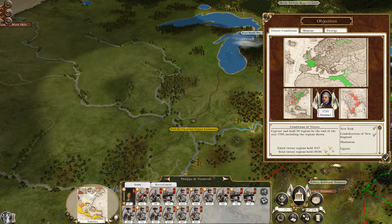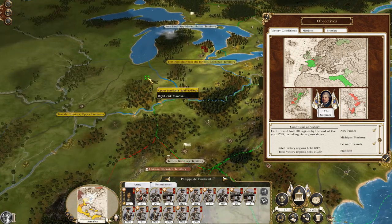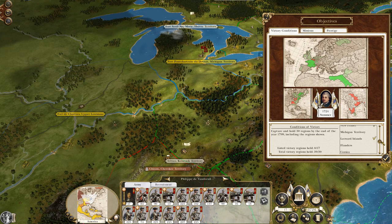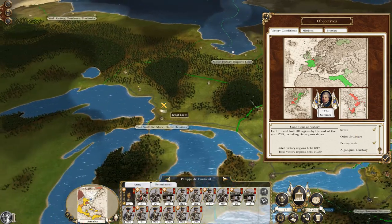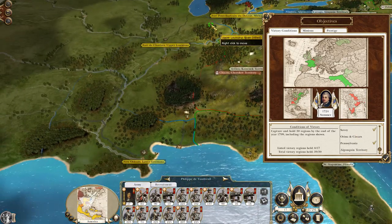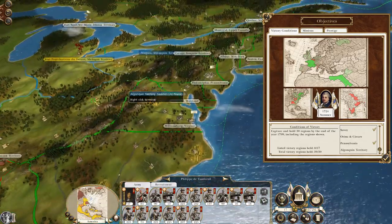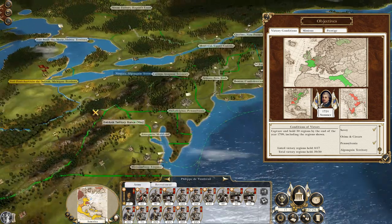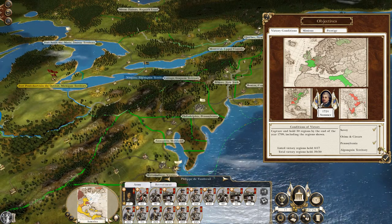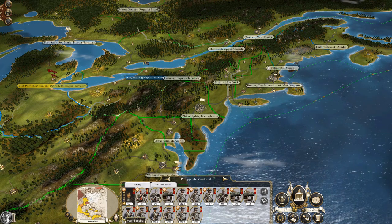So I've got all of my total victory conditions, but the ones I need to hold — I've still got a ways to go. Nigeria, which is in Europe I think. Hindustan, India, Cherokee territory, Michigan territory. So I will need to declare on Spain at some point, and Spain again for Flanders, Corsica, Genoa, India, Algonquin territory. Sweden as well. Lots of wars.